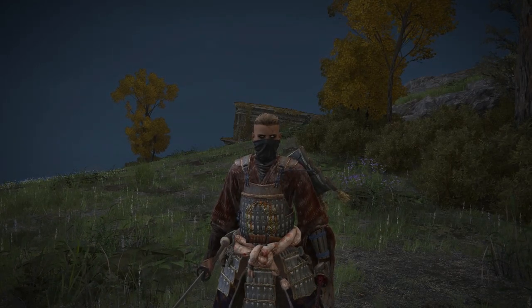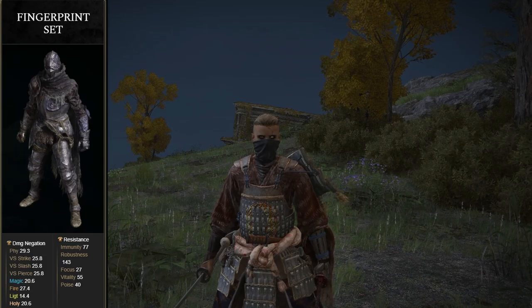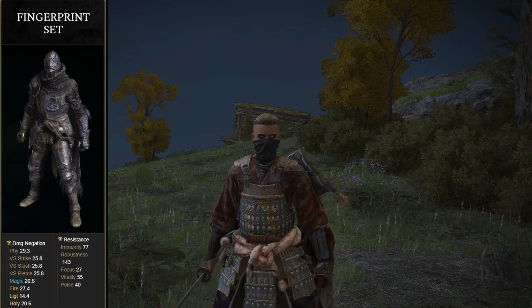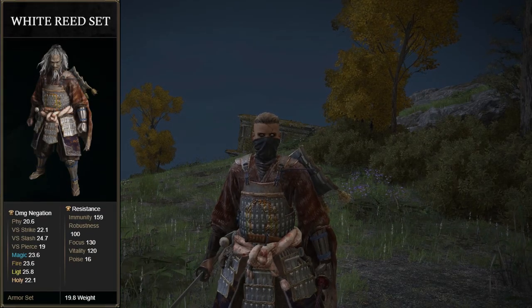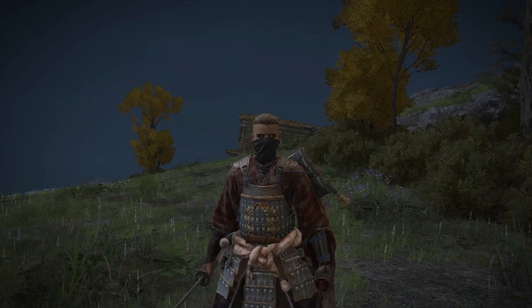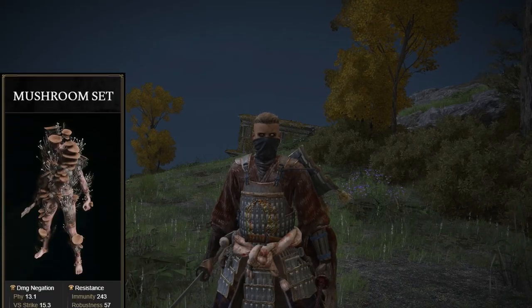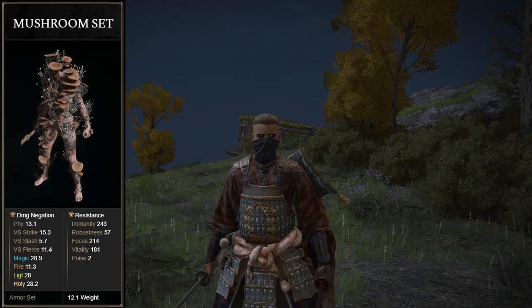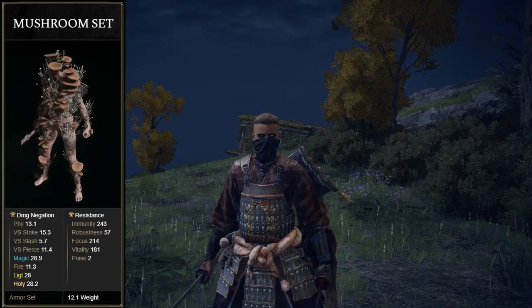Sets that increase resistance to a certain damage type or status effect — these would be like your fingerprint set because it increases robustness a ton, which is good against frostbite and blood loss. The armor I'm wearing right now, which is probably one of the best in the game, it has 159 immunity, 100 robustness, 130 focus, 120 vitality, but it has low poise. Or you can wear something like the mushroom set, which although it might be very ugly, it has high immunity. If you want to go to the lake of rot, you can put that on and it will take less time for your character to have the scarlet rot status applied.